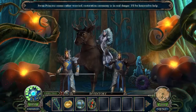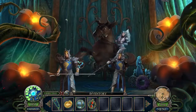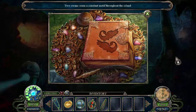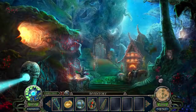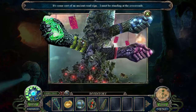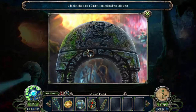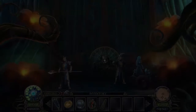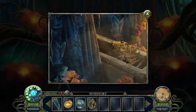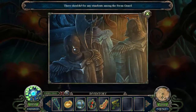The guards each carry a magical amulet closely tied to their existence — this one was the black swan's. The black princess seems rather worried. Restoration ceremonies are in real danger. Can't do this — maybe I can pry this open. For some areas over here... Two swans seem a constant motif throughout the island and we've only seen one. The swan guard is sworn to protect the goddess Flora at all times, at all costs. It's some sort of ancient road sign — I must be standing at the crossroads, and it looks like a frog figure is missing from the post. There shouldn't be any standouts among the swan guard.